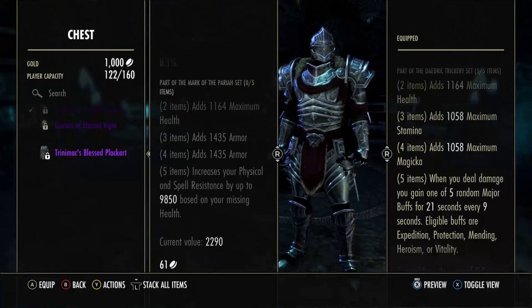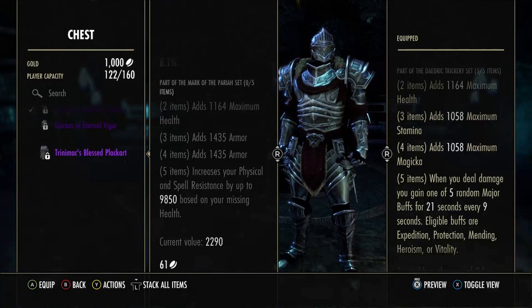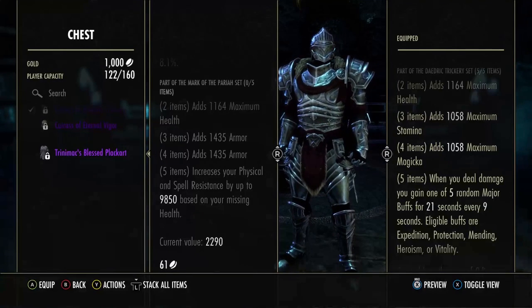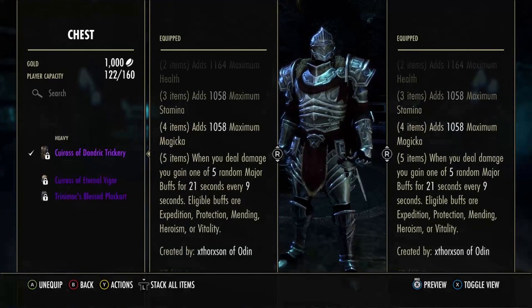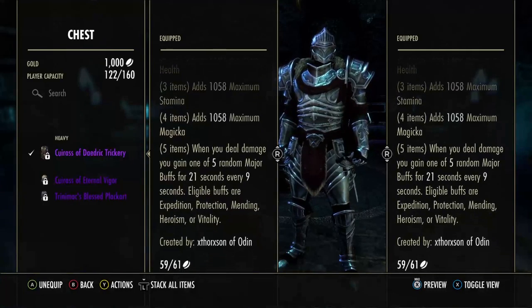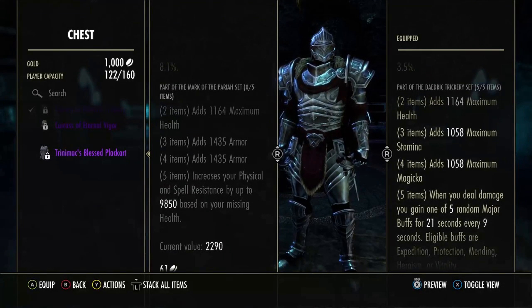Pariah is going to give you a line of health and armor — 9850 armor based on missing health. Your armor doesn't really get around the 9850 range until you start hitting about 15-20% health, so it's good especially when you're on the back foot, just trying to heal up and stay alive. But I found having the extra speed, extra healing, and even counting the damage decrease with Protection was just way more valuable, and it kind of equated itself to running Pariah when it came to damage taken.